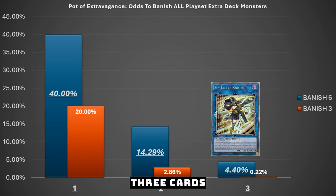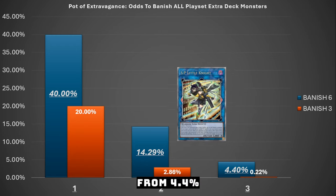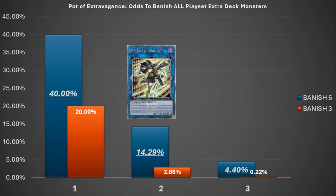With SP Little Knight at three copies in your deck, if you choose to banish six there's a 4.4% chance you banish all three copies. In the OCG it went from 4.4% to 14.29% because SP Little Knight moved from unlimited to semi-limited at two copies. That's the math on that.